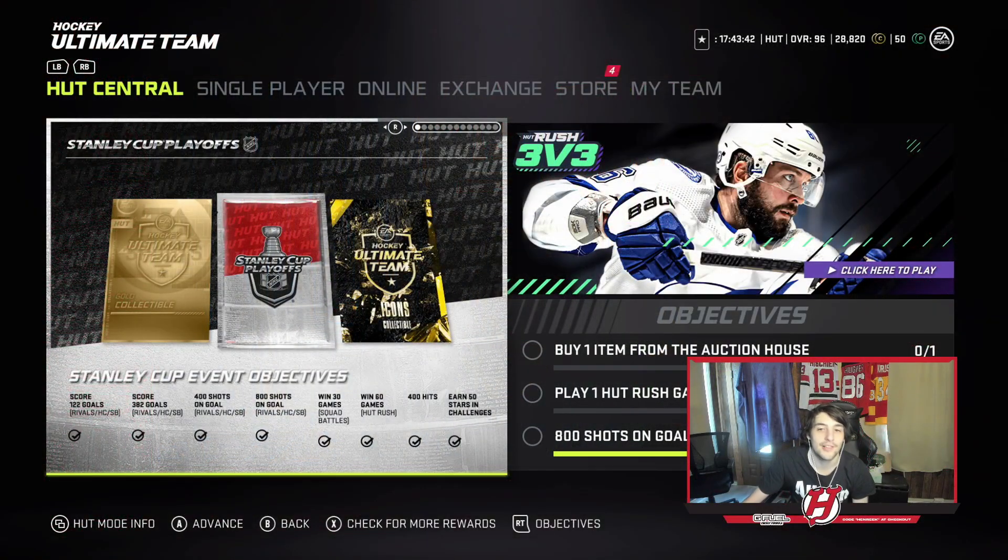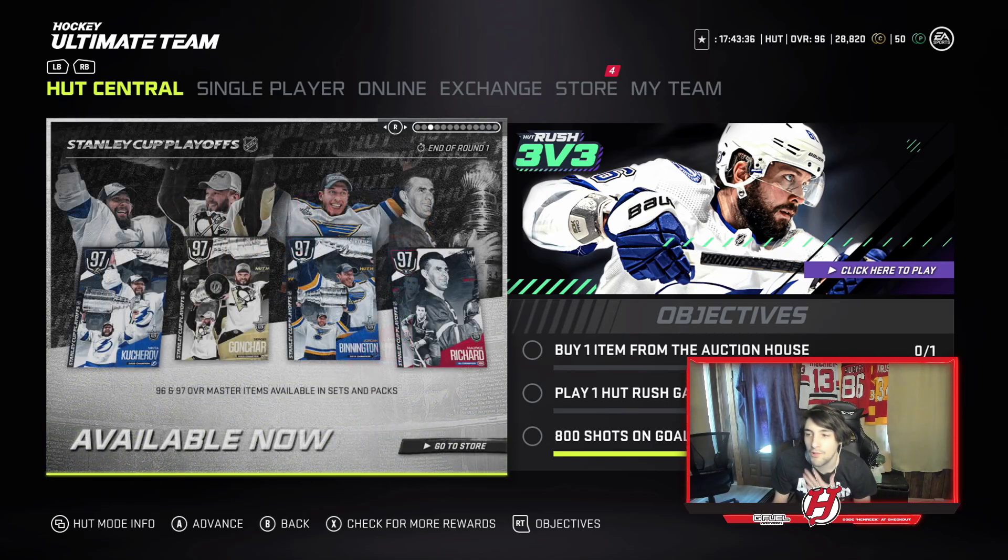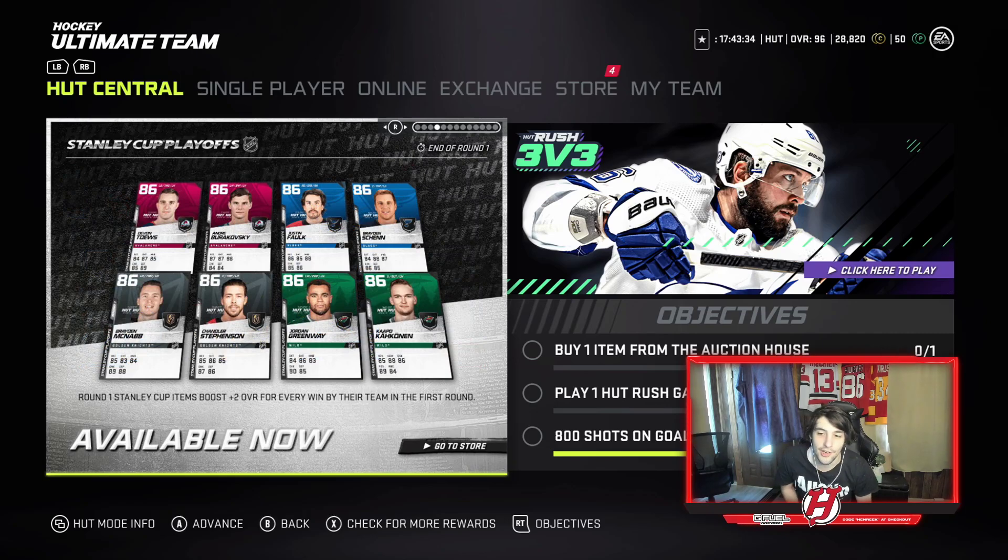Without further ado, let's hop into it. There are definitely a lot of mixed reviews from a lot of people. As you can see on the screen, the Stanley Cup event objectives are still there, which is nice. So basically, previously how they do it every year — EA does this where they have the Stanley Cup event cards and they upgrade based on team wins.